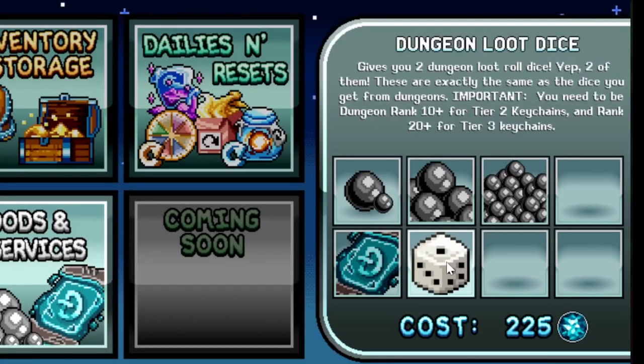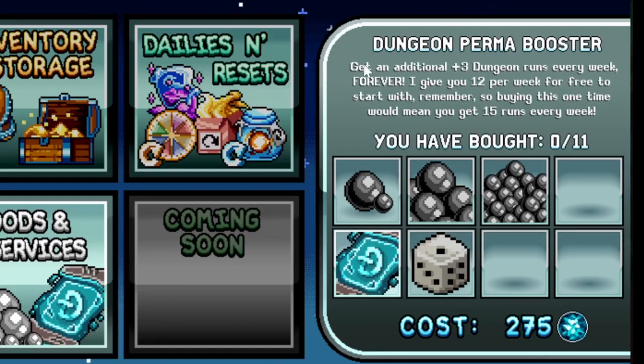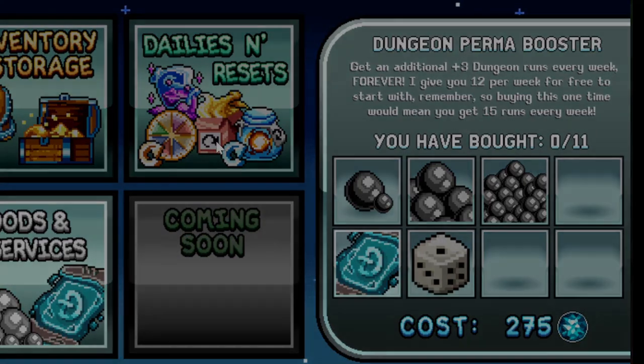Dungeon loot dice I would not buy either — I think they're one-time use. The dungeon perma booster however gives an additional plus three dungeon runs every week forever. You get 12 per week for free, so buying once means 15 per week. You can buy this 11 times. Do remember you're wasting money if you're not using all your dungeon runs — buy one at a time.